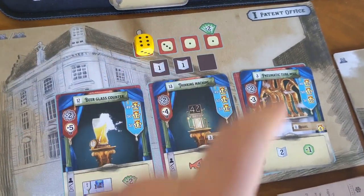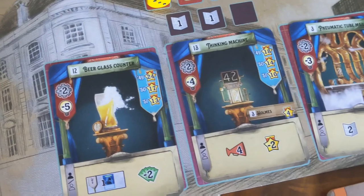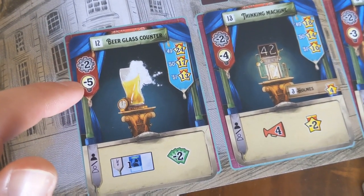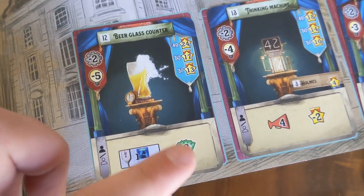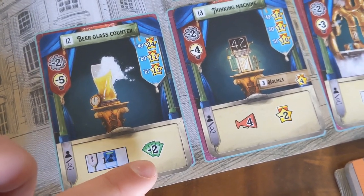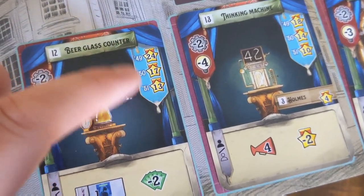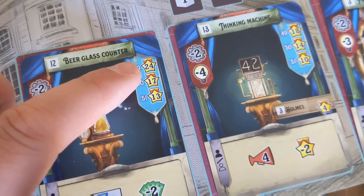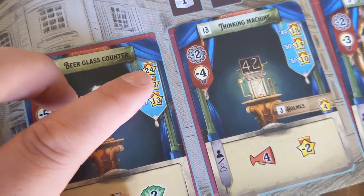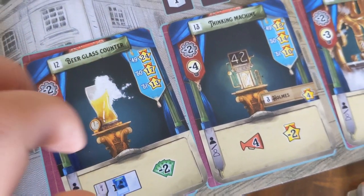The Patent Office lets you reserve one of these patent cards, which is a big way you're going to get points — basically the inventions in the game. You can see this beer glass counter requires two cogs and five light bulbs to build it, and the bottom portion is the reward for doing so. Some of them even have a little punishment, such as losing money, but normally it's worth doing. You're also incentivized to build things earlier in the game — if I build this beer glass counter in 1849 I get 24 points, but if I wait until 1851 I only get 13 points.